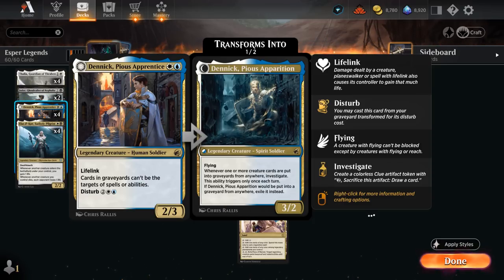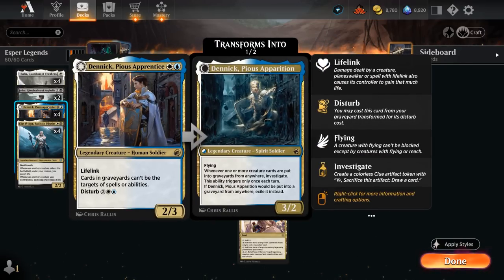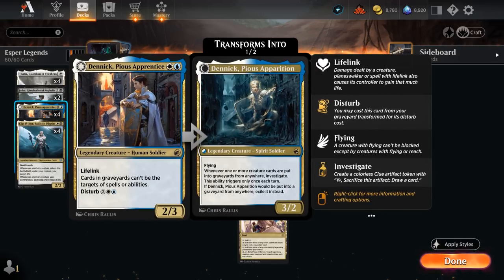The Pious Apparition only triggers once each turn, and when it would be put into a graveyard from anywhere, it gets exiled instead. Dennick has awesome synergy with Raffine because we don't really mind discarding it to the connive ability, as we'll still be able to play Pious Apparition out of the graveyard. And once Pious Apparition is in play and we discard additional creatures to connive, we'll be able to make a clue token as well.